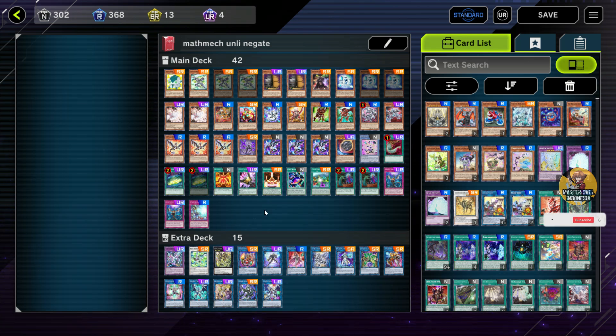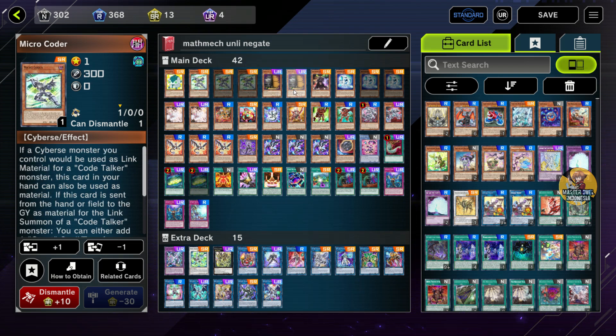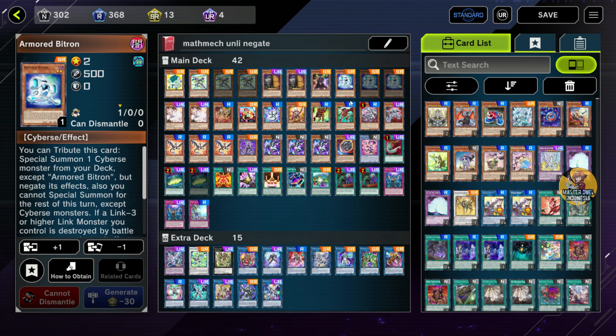Disini gue mau membahas untuk deck-nya. Yang pertama gue bawa Dodge Copper 1. Micro Carder-nya gue bawa 3 - ini terserah kalian, 1 juga boleh, 2 boleh, 3 boleh. Nightmare Corruptor ini 1 udah cukup. Almorad Petron gue bawa 3, karena ini termasuk kartu combo utama kita.